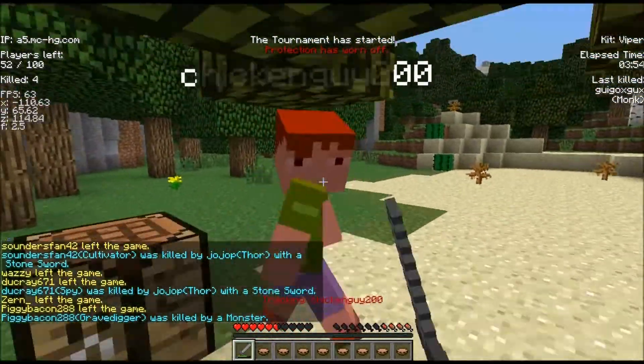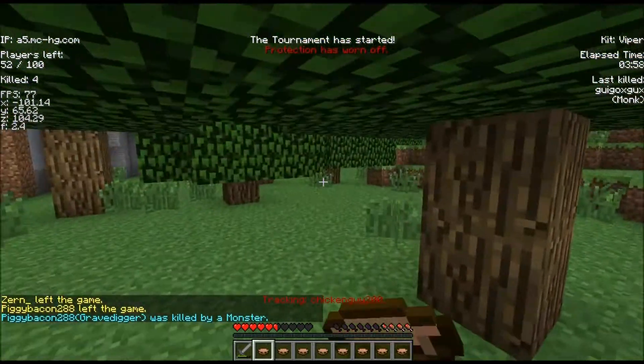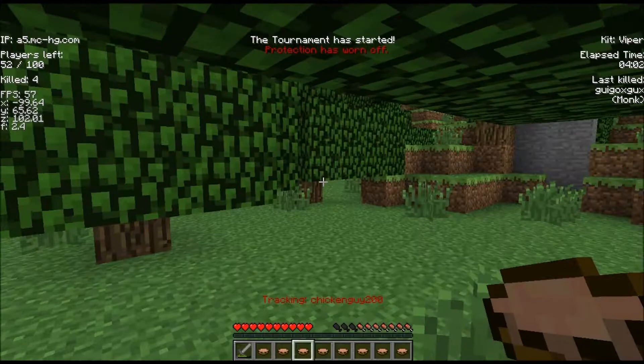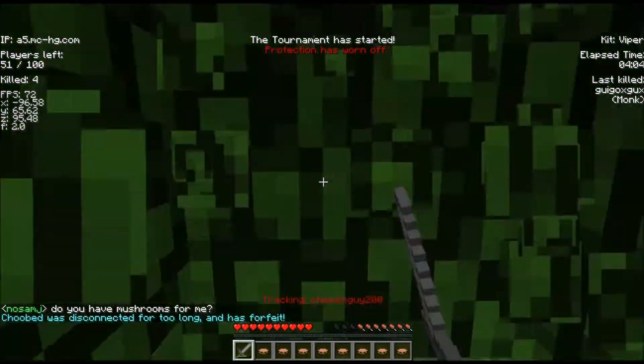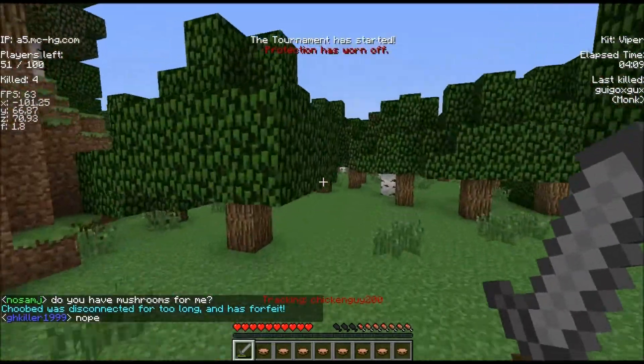The first buff kit is Archer. You used to just start with a bow, but now you get the Punch enchantment on your bow as well. That may not be super useful at the beginning of the game, but it's still a nice addition.